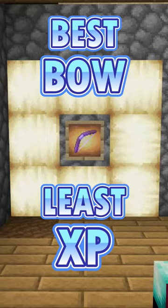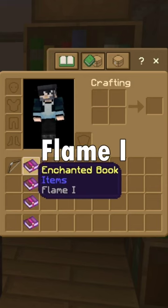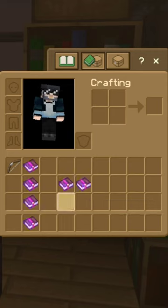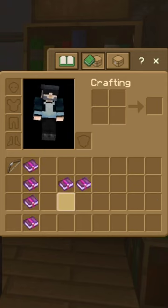How to get the best bow in the game using the least amount of XP. In this example, we're going to use Flame 1, Punch 2, Unbreaking 3, Power 5, and you have a choice to take Infinity or Mending. Either one you choose will be the same amount of XP.